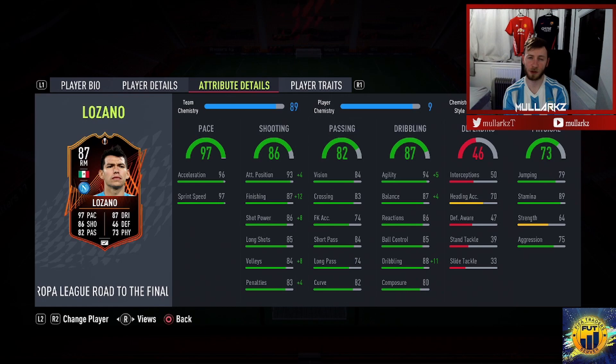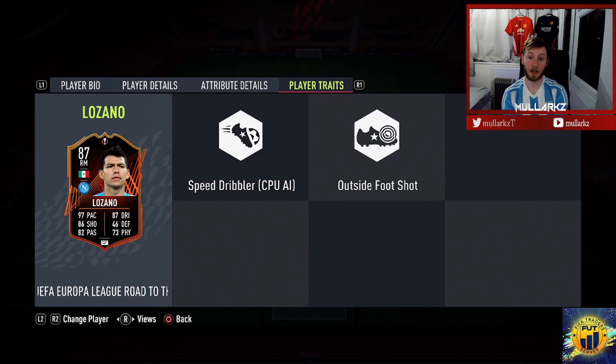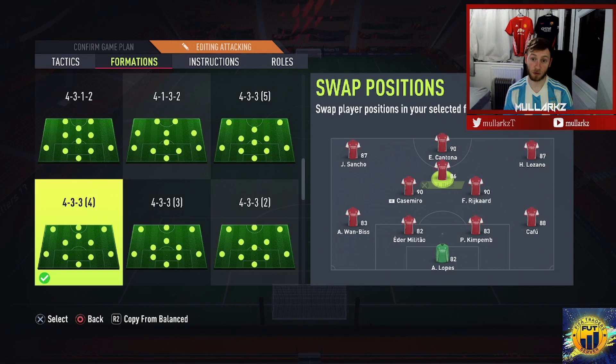Physical stats are good for a winger: 79 jumping, 89 stamina, 64 strength — wingers aren't strong anyway. He's got 75 aggression. Player traits include Speed Dribbler and Outside of the Foot Shot, so if he can't get the shot on his right foot he can use the outside of the boot from a different angle. In game I'll try Lozano on the right and the left — those are really his only two positions. Playing him up front isn't ideal given his strength, weak foot, and composure.